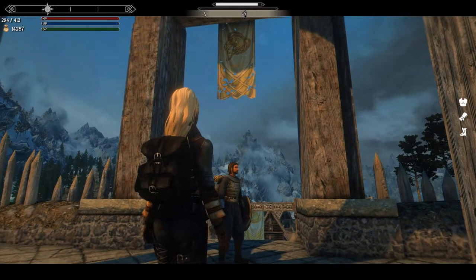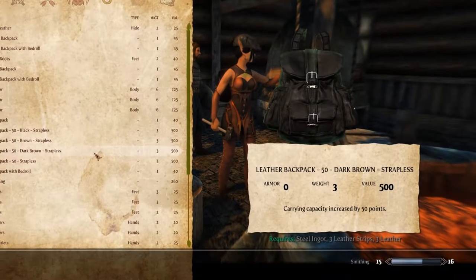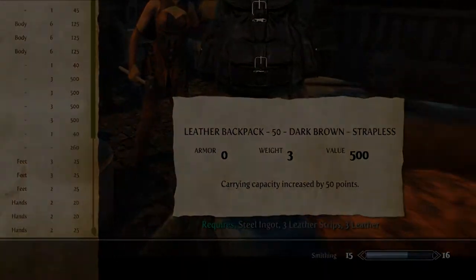You can also choose how much of a carry weight buff you get from the backpacks — be it 50, 100, or 300 extra carry weight. Finally, the backpacks aren't added to the level list but you can craft them with a steel ingot, 3 leather strips and 3 leather. So it's a great way to boost your carry weight early game for all the loot.